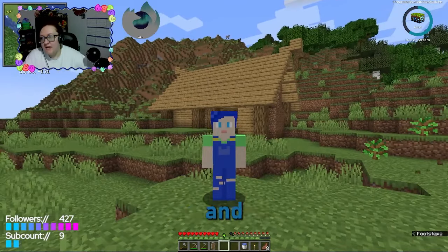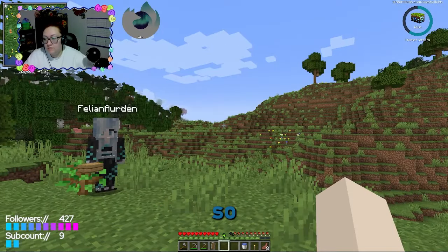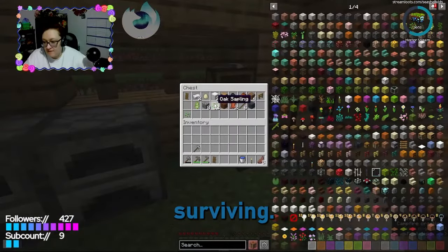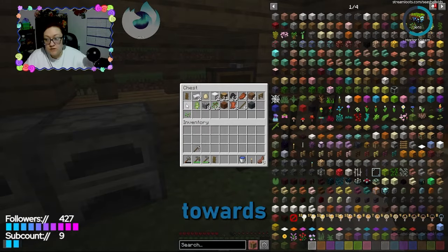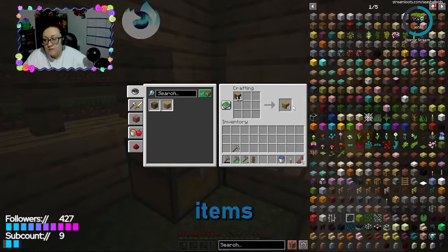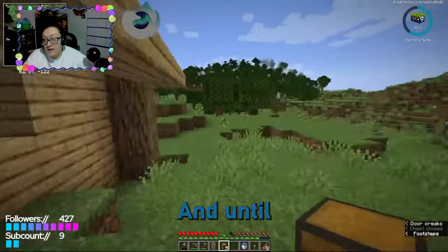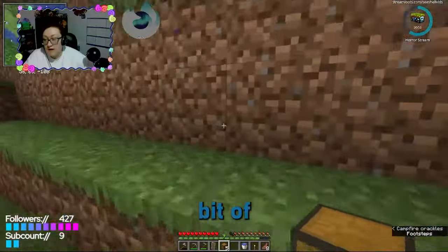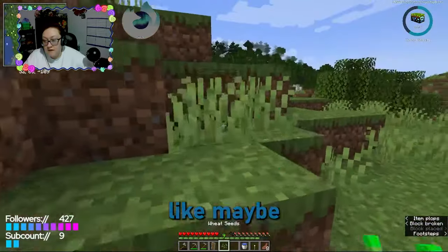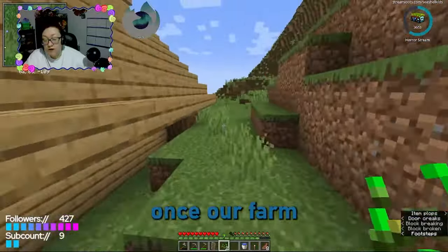The spinner wheel will spin and we have to get that item. In here we have some basics just to start surviving — these cannot be used, they do not count towards our items. The only time items count are when they get spun. Until then we can only use oak, some basic iron stuff, maybe some iron armor, and we're not allowed anything more than bread once our farm gets going.